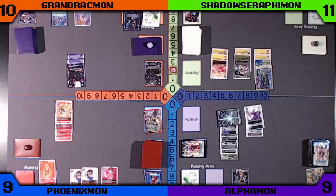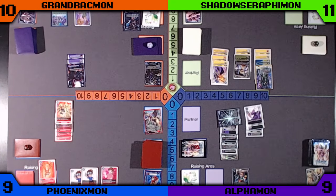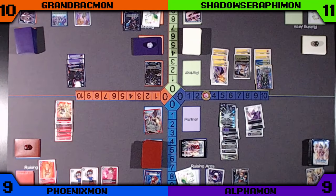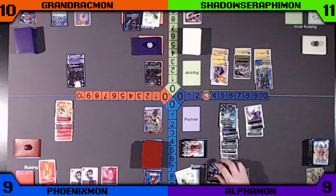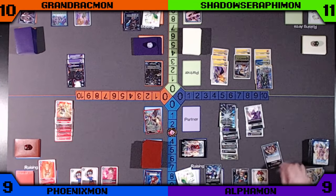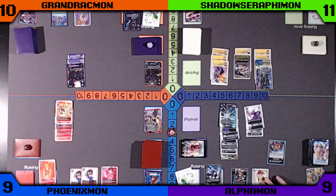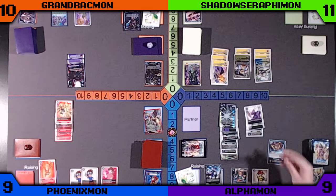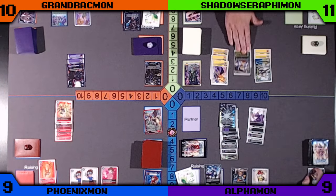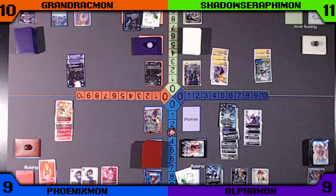Green pushes up the Pillomon and digivolves into an Angemon. Then he's going to pass the turn with Holy Flame, which will give the Alphamon minus 3 security attacks for the next turn. Purple digivolves into a Doromon in the Raising and plays the Takumi, then passes the turn by digivolving the Shadow Serafimon — and deletes the Agamon Expert. Got a lot of value out of that Ice Air Erojan.